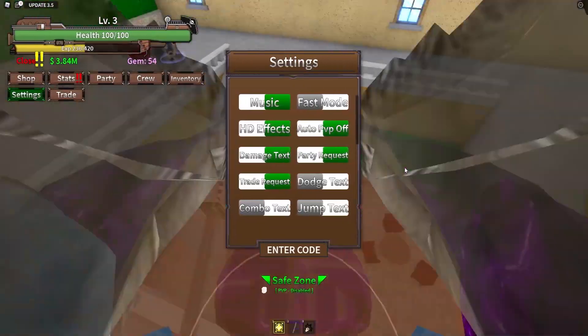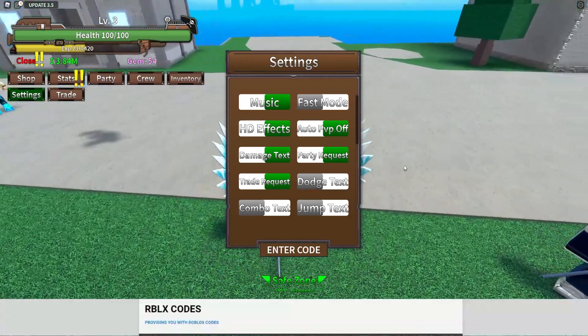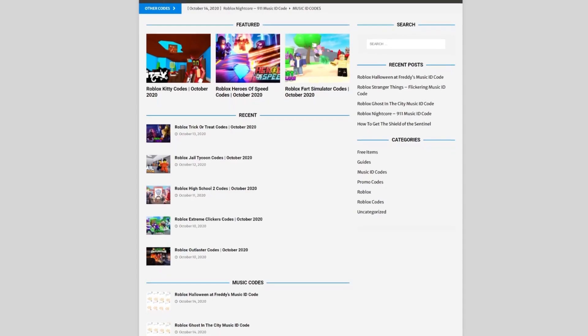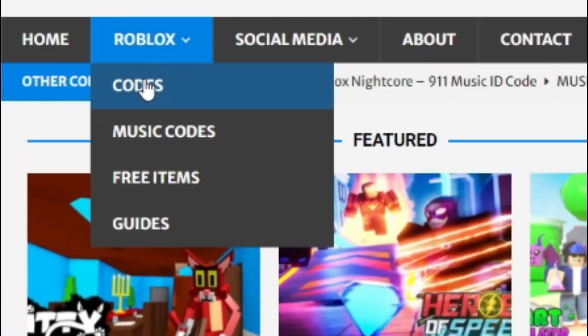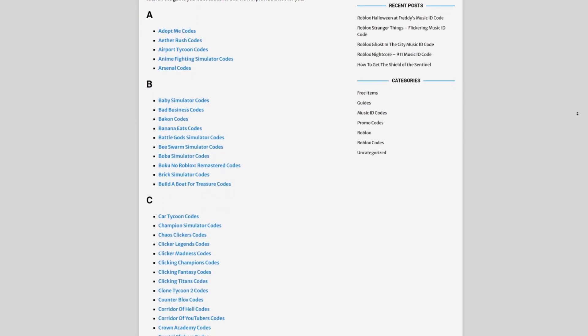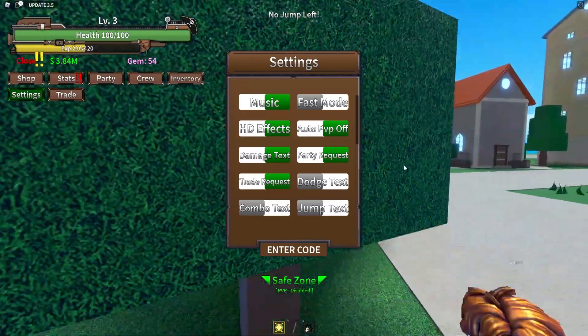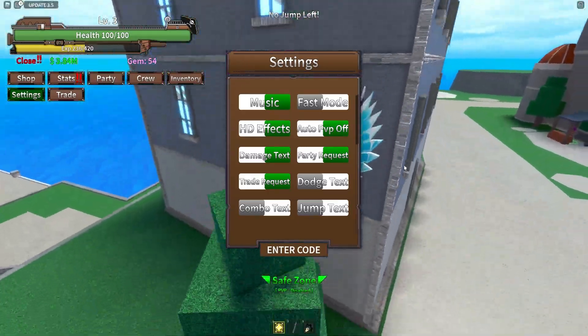Are you tired of watching YouTube videos just to find Roblox codes? I've got a solution: rblaxcodes.com. On the website you can find game codes, music codes, and more. There are tons of stuff to check out — we have codes for over 300 Roblox games, so if you need a code for a game, it will be there.